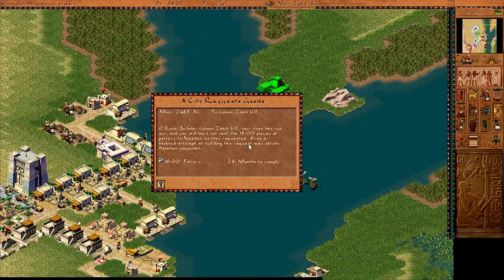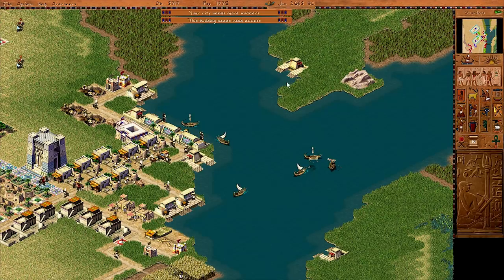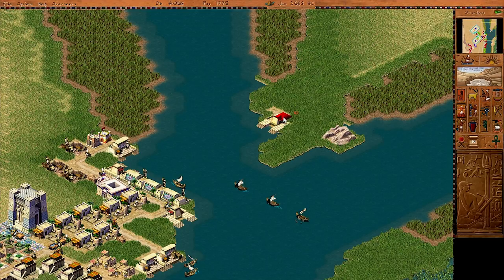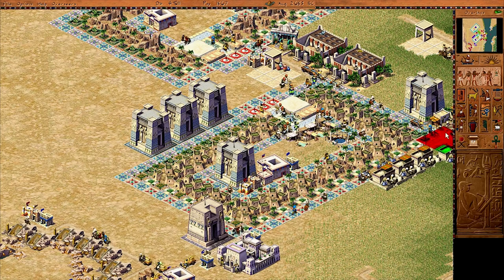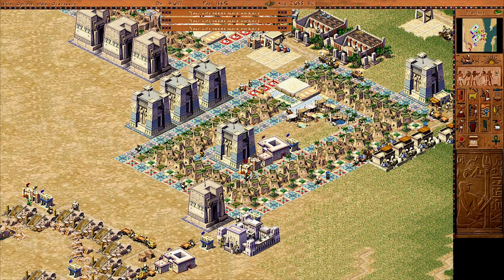My time has run out to deliver the pottery — but they gave me another 24 months. I only got one; it's impossible to get pottery that quickly. Anyway, I'm just building a couple of ferry landings here so I can cross these rivers, and I'm dropping down a couple houses to get things started on both sides of the river. Ra doesn't seem to like me, so I'm dropping down some temples — this should keep the gods happy.